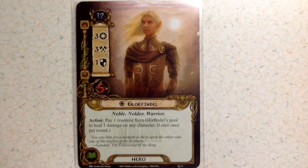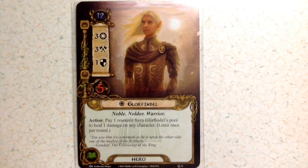Finally we've got Glorfindel with a threat value of twelve, three willpower, three attack, only one defense, but he counteracts that with five health. His action is to pay one resource from Glorfindel's pool to heal one damage on any character — yourself or another player — so that's very useful.